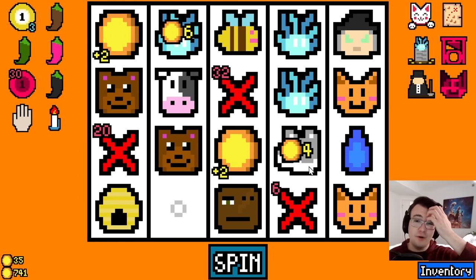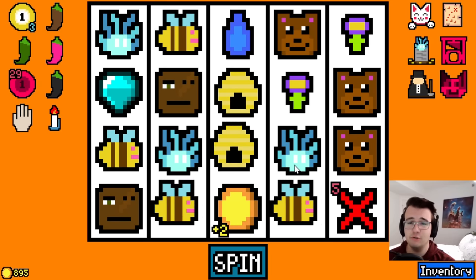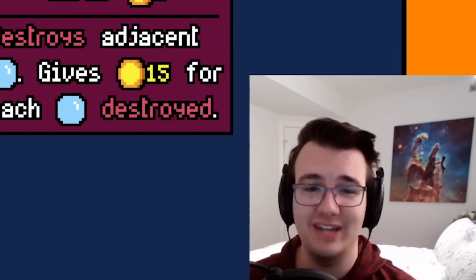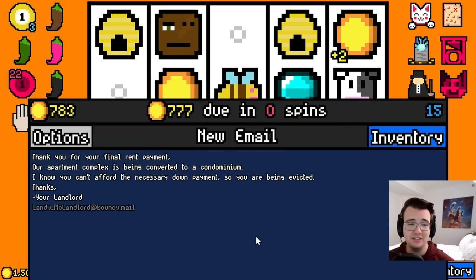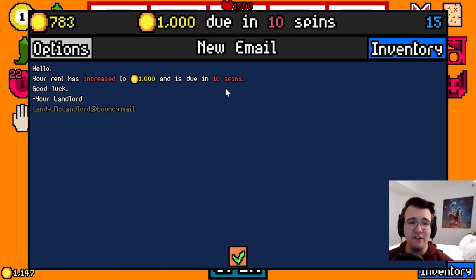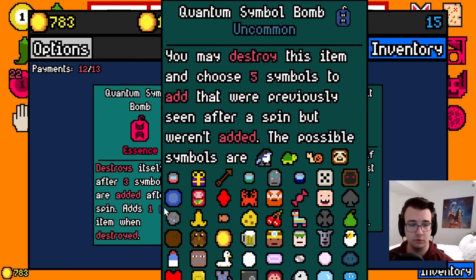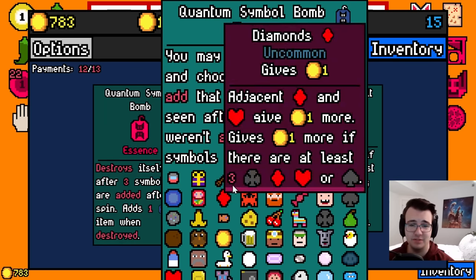I'm gonna commentate through the final boss so I can figure out my final boss deck. Actually no — we're gonna cut to the final boss. A nice spin to end it on. Added basically nothing to my deck except for an item capsule. Now it's time for the final boss — 1500 HP and he's got harder fine print. Frozen pizza gives me more symbols especially in the short run, that could be good. Quantum symbol bomb: you may destroy this item and choose five symbols that were previously seen after a spin but weren't added. Possible symbols are everything.